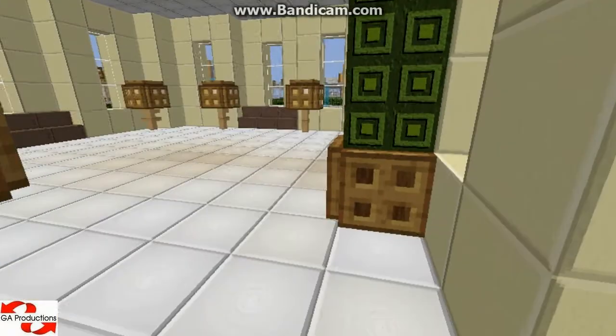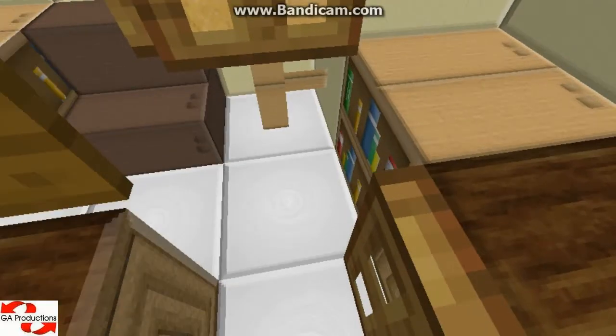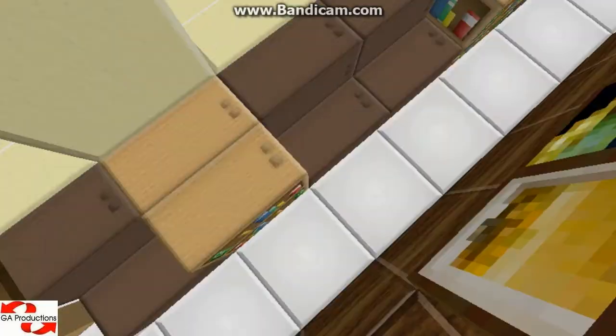Over here is another area and this is the reception. You come in like that if you're a receptionist. Here is the front. This is the computer — computers — and some bookshelves.